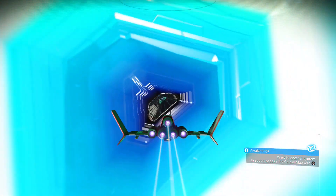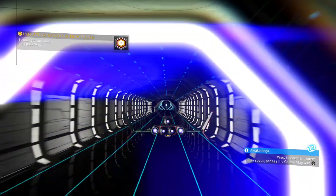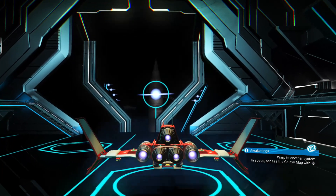Once you're here, you're going to want to dock at the space station. It should auto-dock you — you don't really have to park it manually. Once you get in that blue beam it should just take you right in and park your ship.